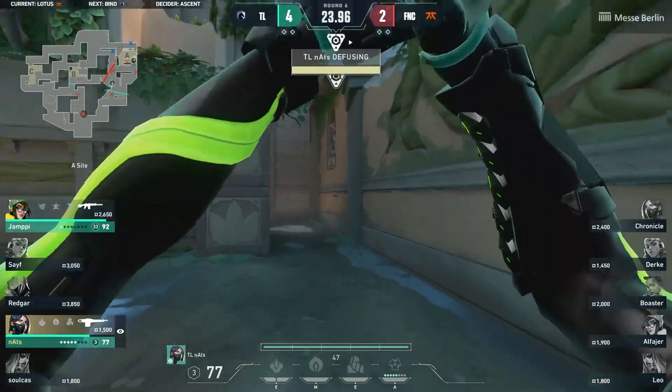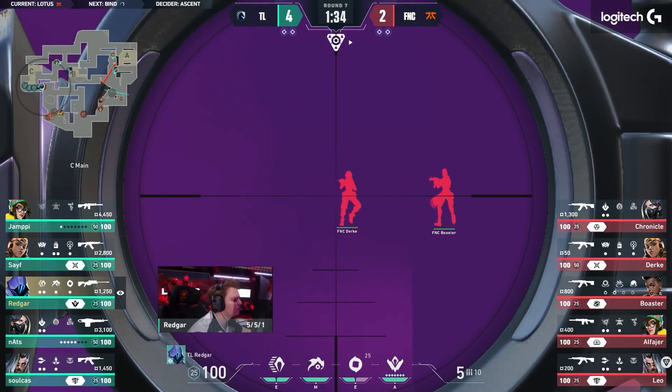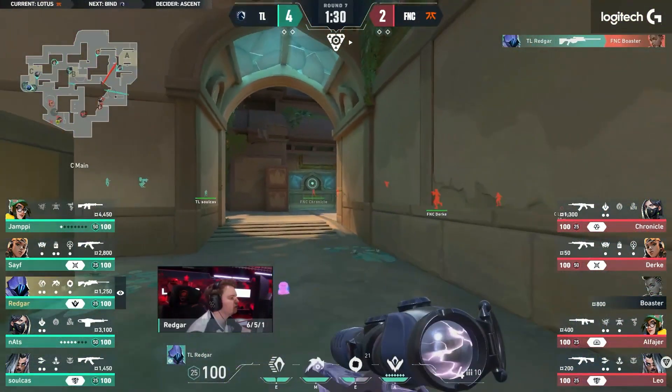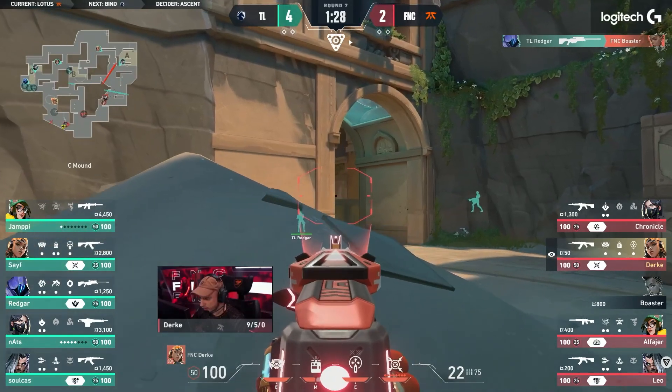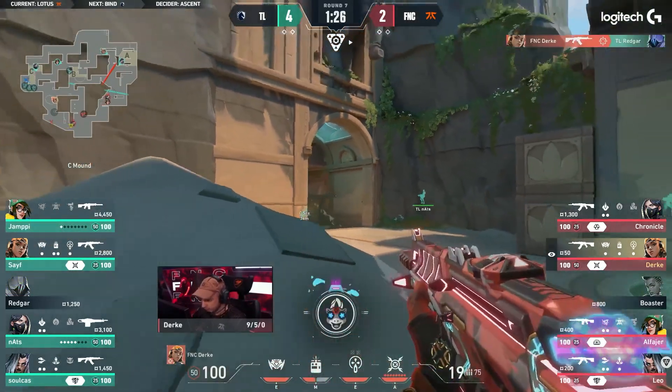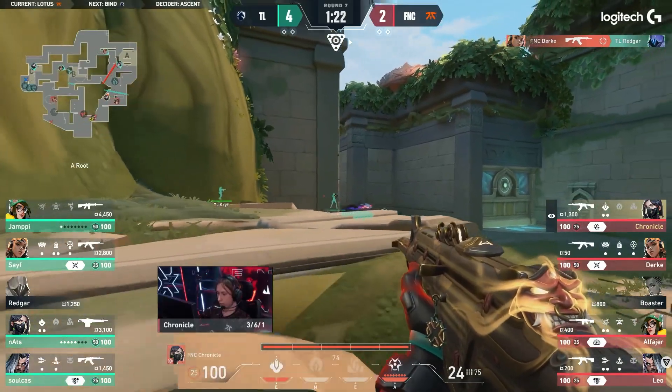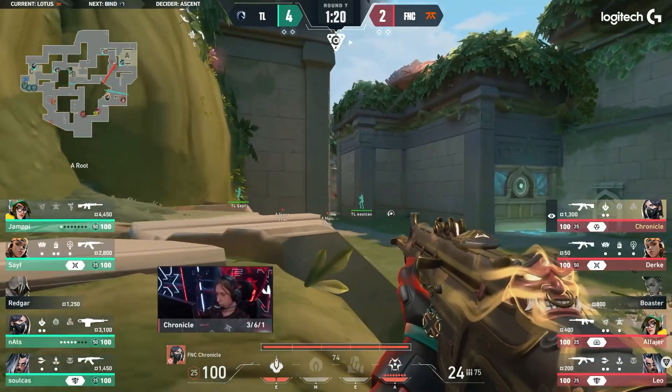Nats maybe that little bit further behind. Mitch will be happy. You've got a nightmare that could be coming in the form of the Nightfall, and a showstopper. They've got four ults now, no cosmic divide. Not anymore. Nice shot Durka. A brave challenge onto Redgar. It's worked out here. Traded it back.